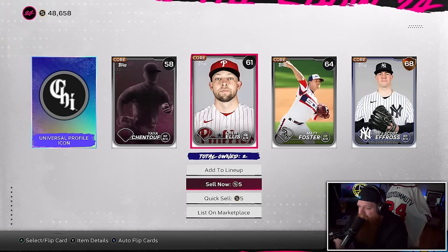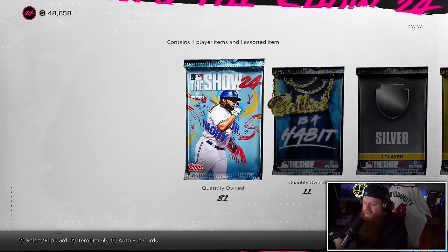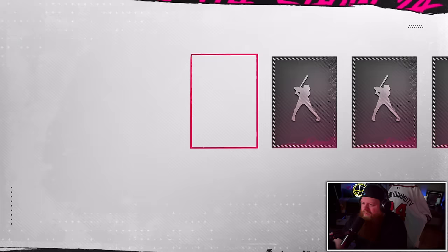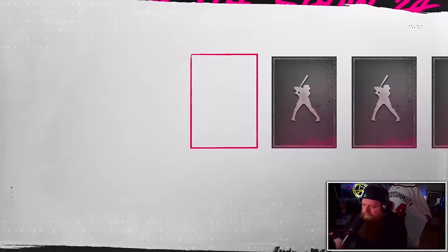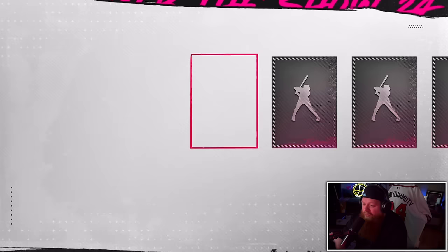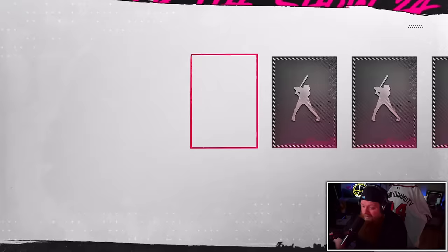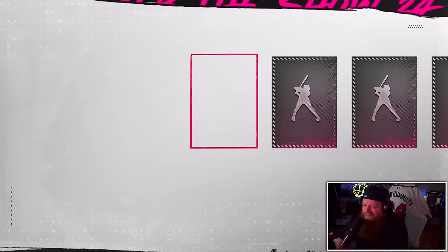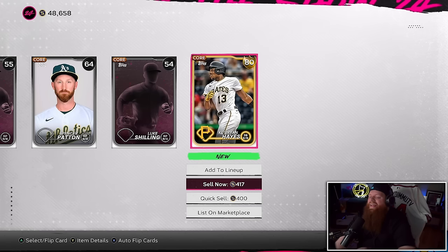Drew Ellis is a little too close to the camera — somebody should have told him to back up. I have no idea who Yaya Chentouf is but I pulled him. Evan Longoria — is he still a free agent? Dylan Cease — he's not a White Sox anymore, he's a Padre. Zabien Curry and Mark Melanson. Middleton — not exciting. Cal Quantrill. Anthony Rizzo — I think he had an insane spring, donkey stats. Kevin Ginkel — silver, I guess.